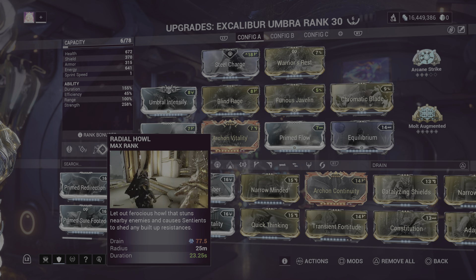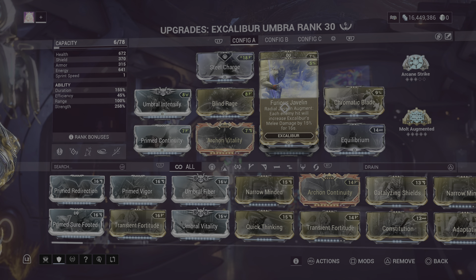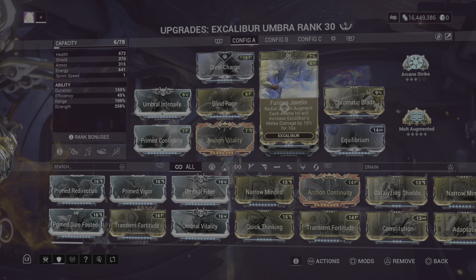Radial Javelin with the augment Furious Javelin: every enemy tagged gets 15% melee damage for 16 seconds. The damage is affected by strength and the duration by duration. What's great is that DE removed the cap on it — however many enemies you hit, if there are 50 enemies you tag 50 and get a massive damage buff. On top of that they made it a multiplicative damage buff to base damage mods, just like Eclipse. The downside is recasting resets the damage buff, so if you tag 20 enemies then recast and tag one, you only get the buff from that one enemy. It can be difficult to keep a big damage buff up, but it's still a very strong augment.